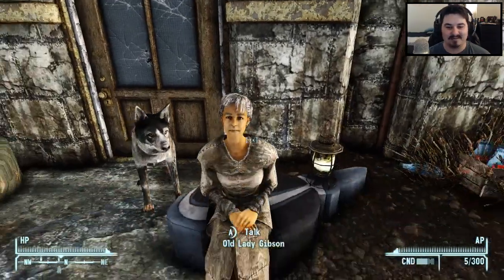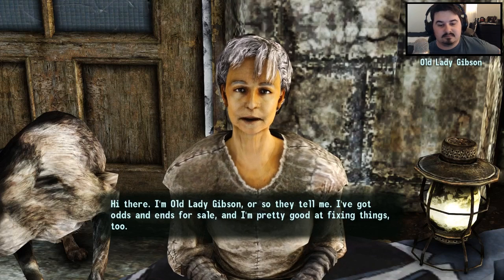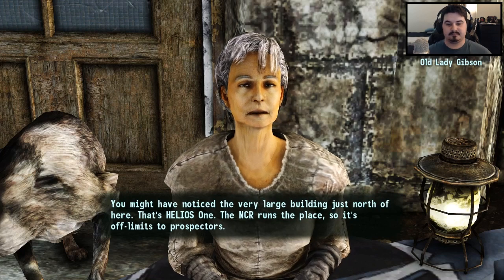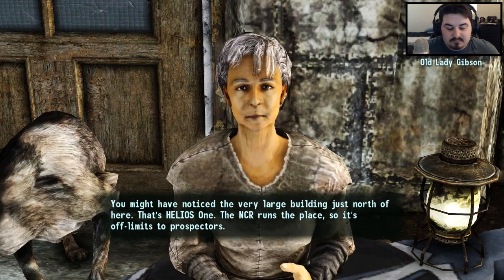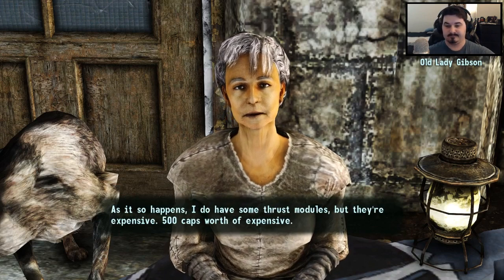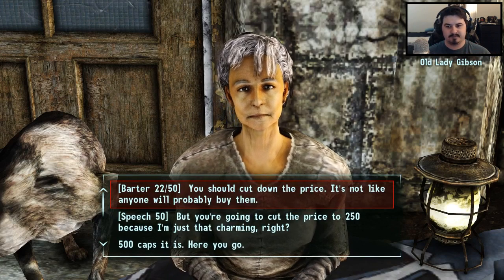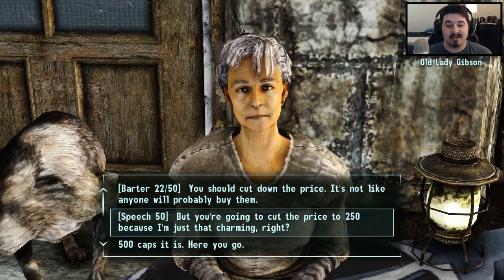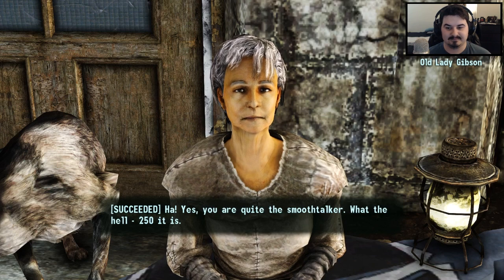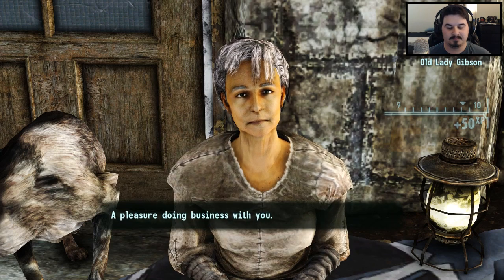Anyway, I guess we have to talk to Old Lady Gibson about the parts. 'I'm Old Lady Gibson, or so they tell me. I've got odds and ends for sale, and I'm pretty good at fixing things too. You might have noticed the very large building just north of here — that's Helios 1. The NCR runs the place, so it's off limits to prospectors.' Looking for any rocket parts, thrust modules or something — got any? 'As it so happens I do have some thrust modules, but they're expensive — 500 caps worth of expensive.' But you're going to cut the price to 250 because I'm just that charming, right? 'Yes, you are quite the smooth talker — 250 it is.' 250 — yeah, I'll take it. Here you go. 'Pleasure doing business with you.'